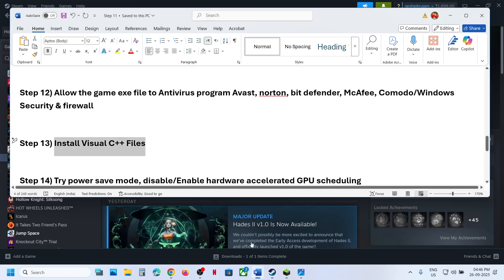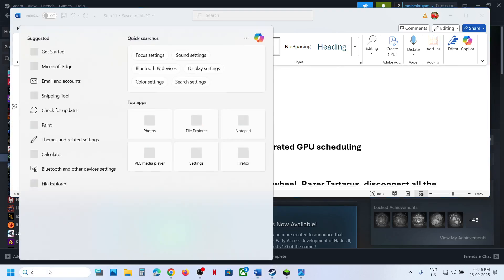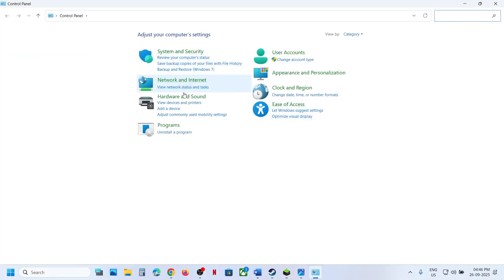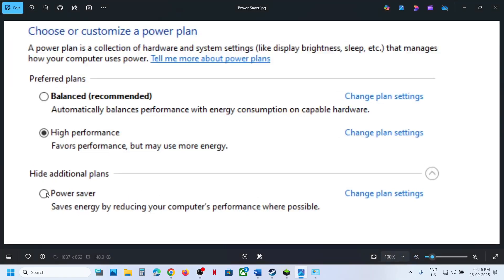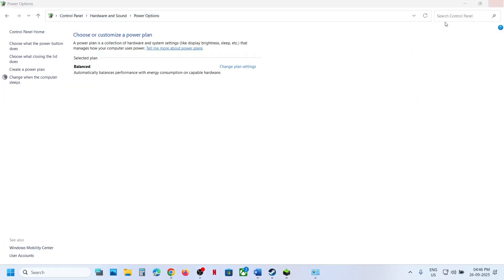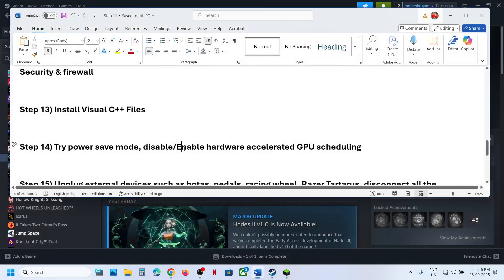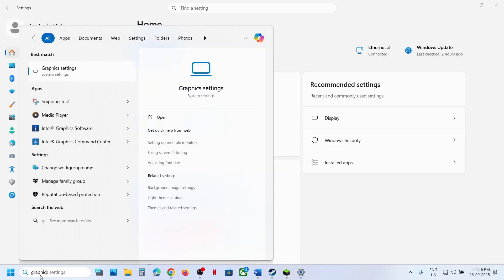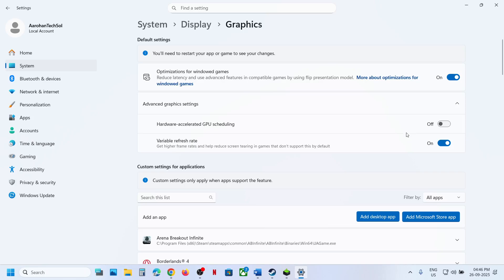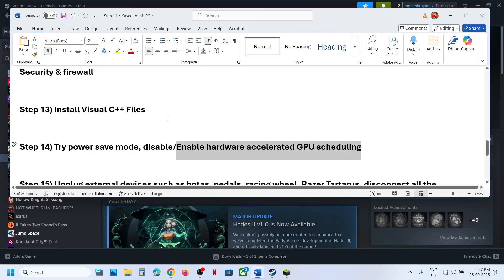The next step is to try Power Saver mode. Go to Control Panel > Hardware and Sound > Power Options and select Power Saver, then relaunch the game. You can also try Balanced or High Performance, but first try Power Saver. The next step is to enable Hardware Accelerated GPU Scheduling. Type 'Graphics settings' in the Windows search box, go to Advanced graphics settings — if it's off, turn it on and launch the game. If it's already on, turn it off and check.